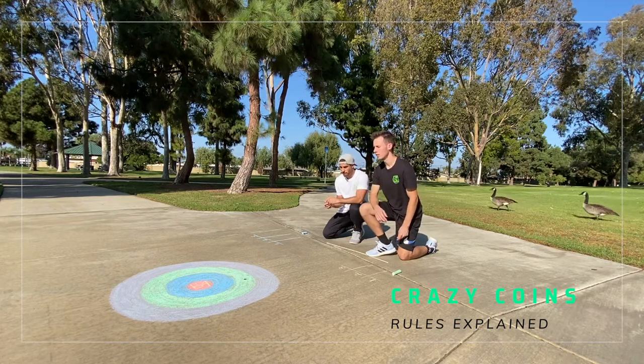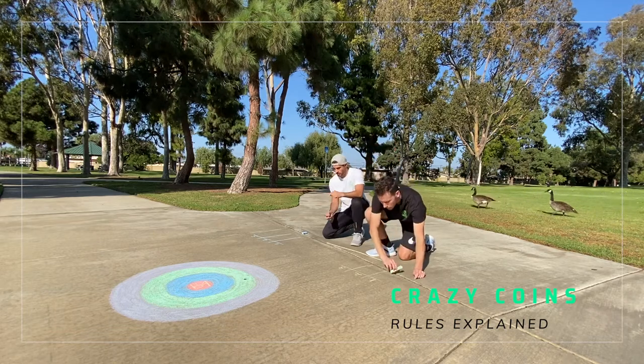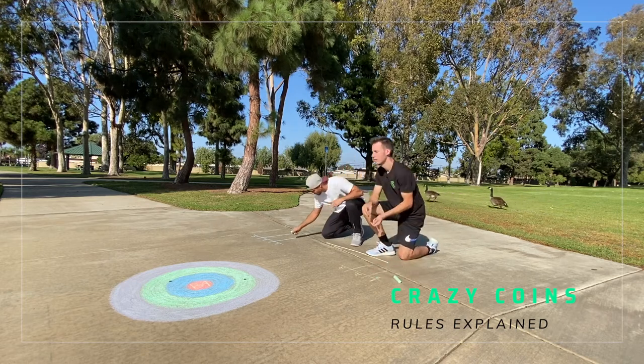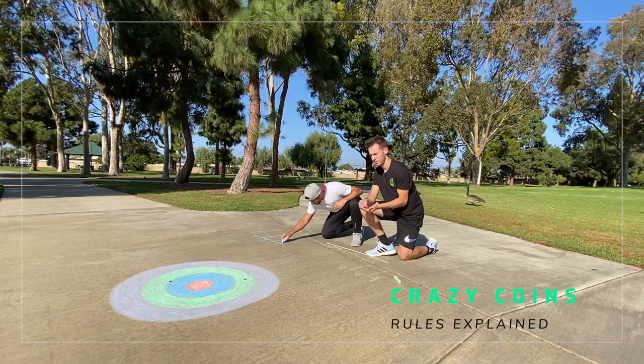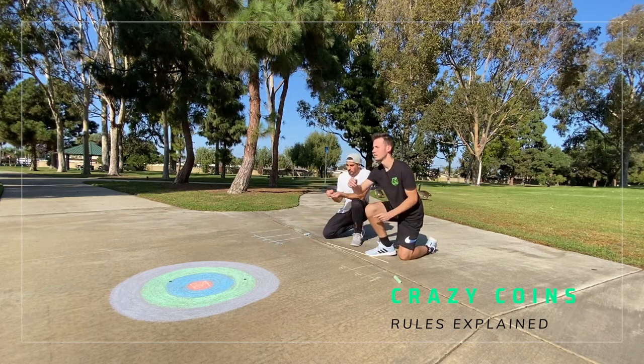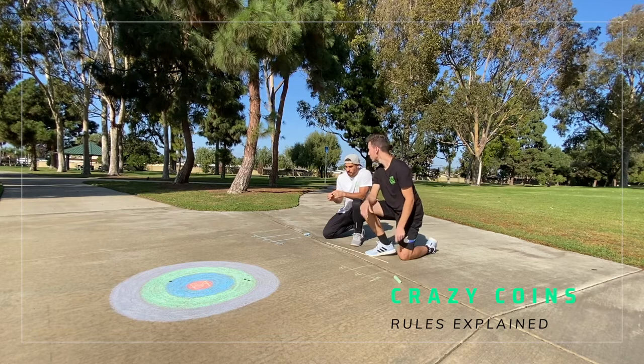The outer ring is a multiplier of two points, next is three, then five, and bullseye is ten. So if the nickel lands in the bullseye, the scoring of that toss would be five times ten for a total of 50 points. Coins can be knocked into other zones, so pay attention and adjust the score when that happens.